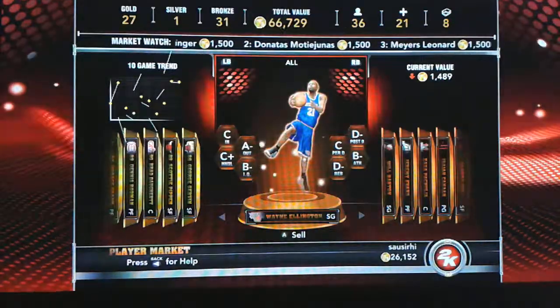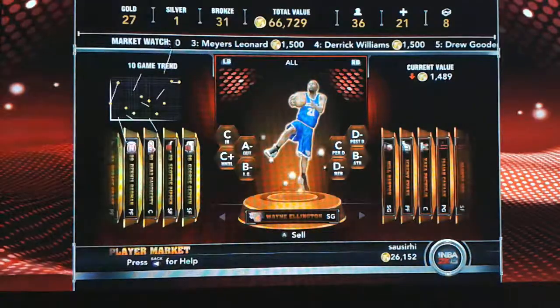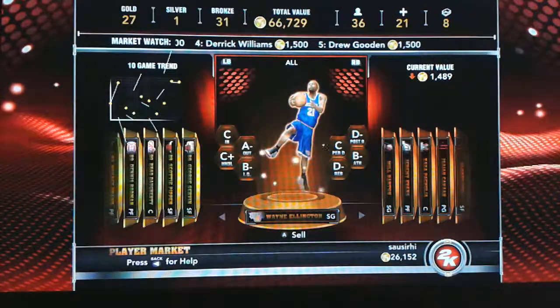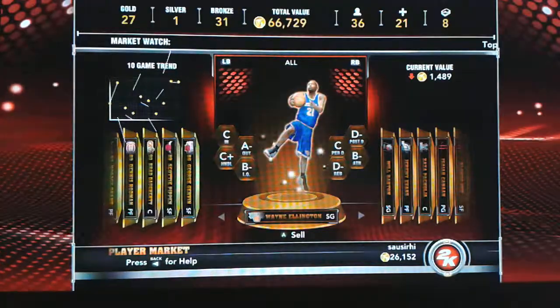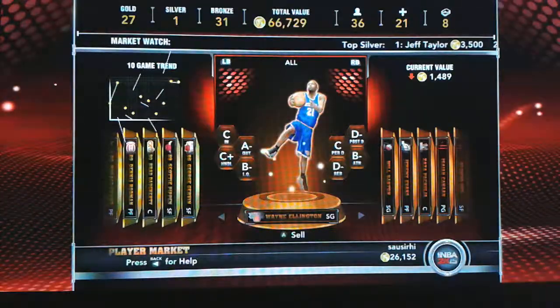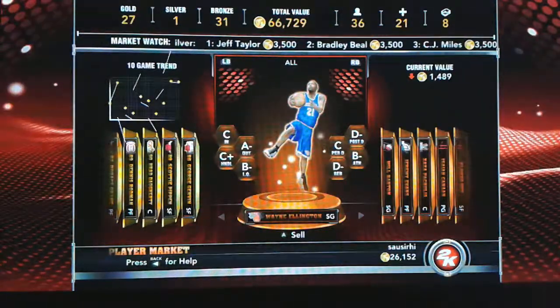Yo, what is going on all you ballers out there in YouTube world. I've been giving this a lot of thought. I'm a collector, but since I already have all the achievements in my team, I've decided to sell all my bronze players except for Isaiah Canaan, because I'm using him in my lineup. I really like his style, and that money is gonna go to opening some packs.